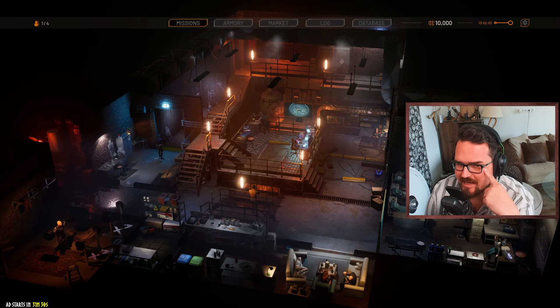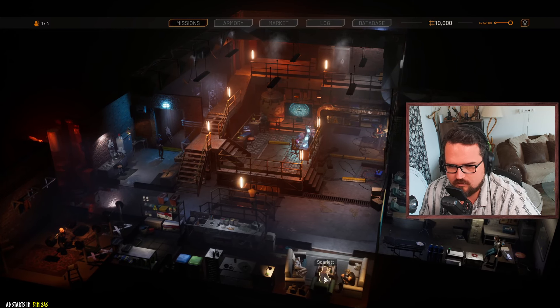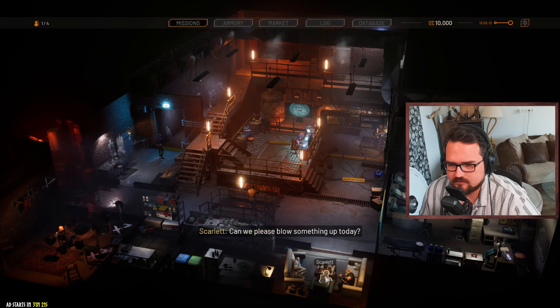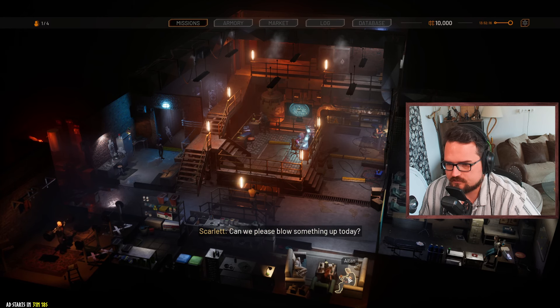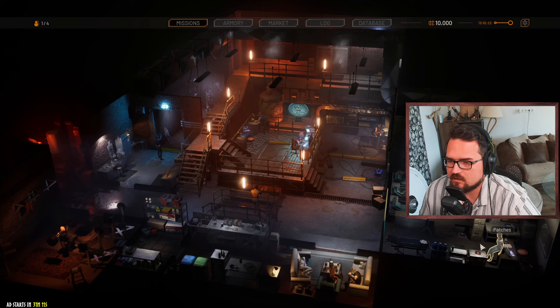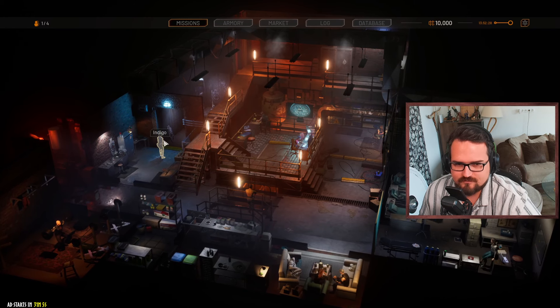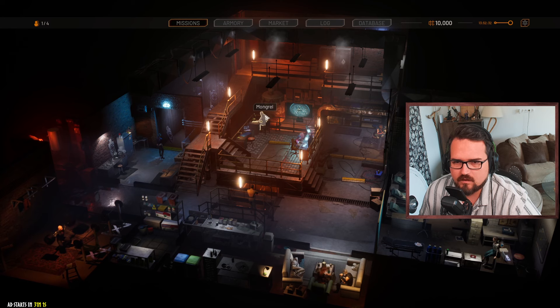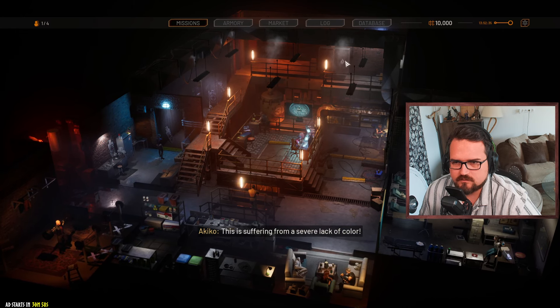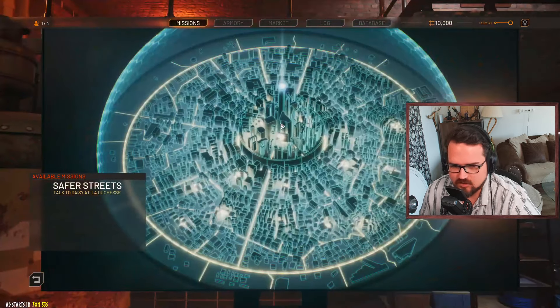Oh, look at that - our hub! I'm getting XCOM vibes over here already. Of course, Fang is in the training room. Ada's snoring. So I have 10,000 in terms of funds. Let's have a look at the missions - Talk to Daisy at La Duchesse, and Save the Streets.